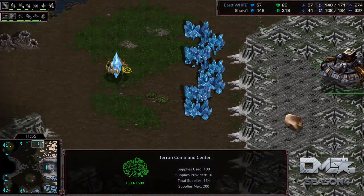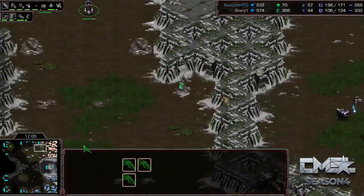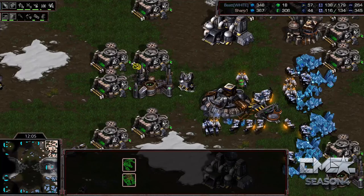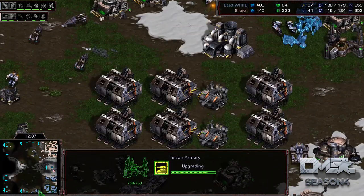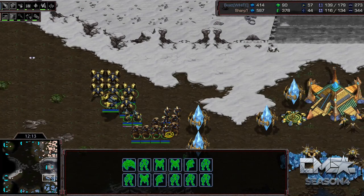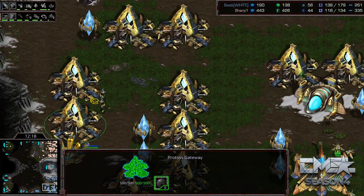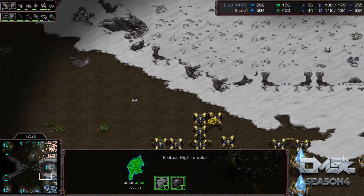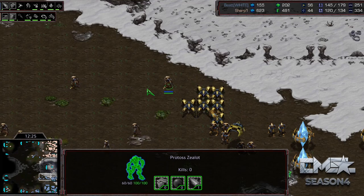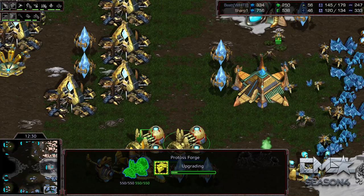Sharp had 55 SCVs and now has to remake those and make more if he wants to take his third. Instead he's kind of trapped right now — Best is slowing him down with just a couple of Reavers. Sharp is finding it very difficult to get out and take that third base. Best is doing a great job with his High Templars — he already has Khaydarin Amulet to give them more energy, so he'll get more Storms off and they can bank more storms as well.